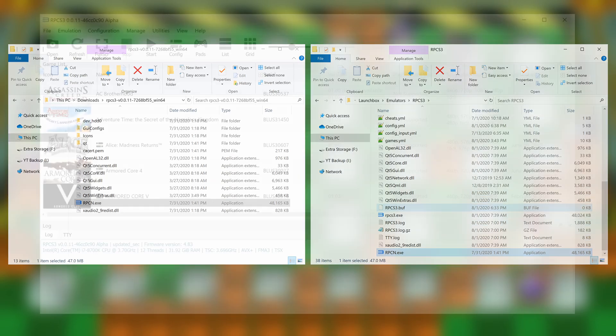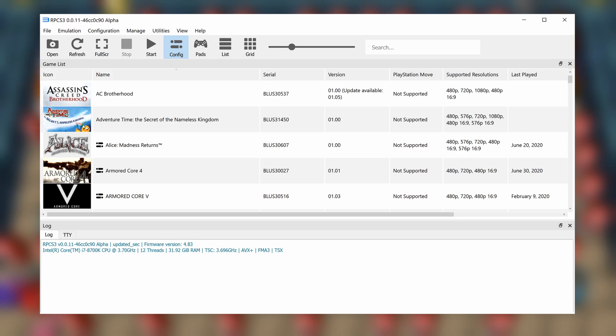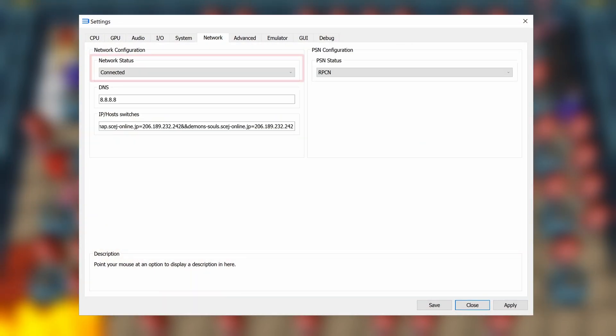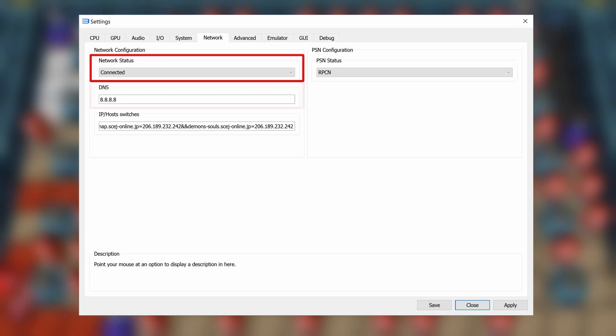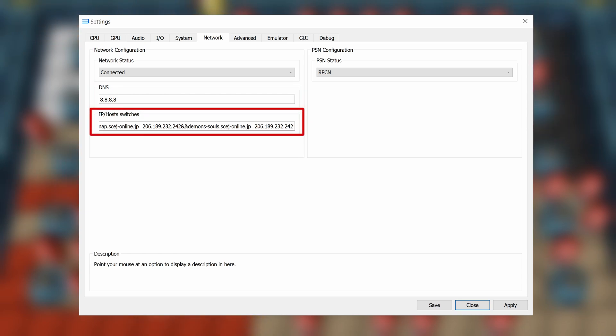Once your files are in place, open up the new version of RPCS3 and head up to Config to open the settings. Go over to the Network tab and make sure that Network Status is set to Connected in the dropdown menu. Then in the field below it, change your DNS to 8.8.8.8 if it's not already set as such.